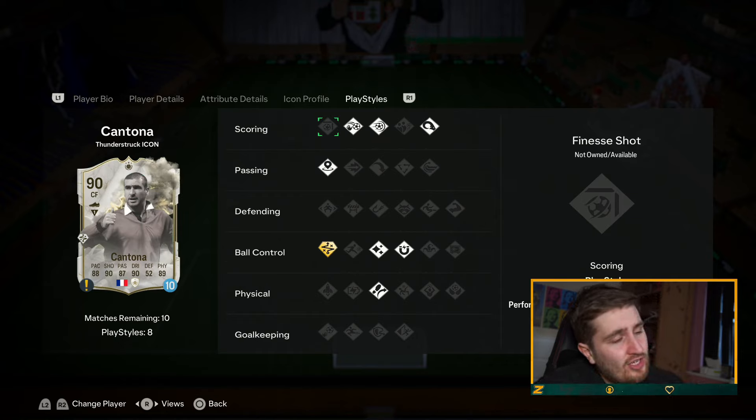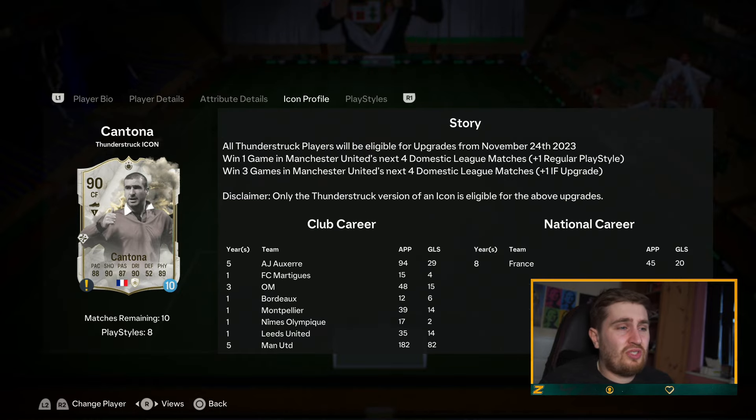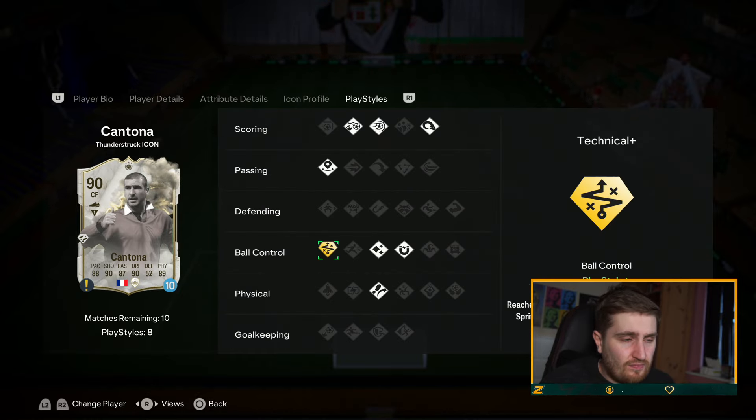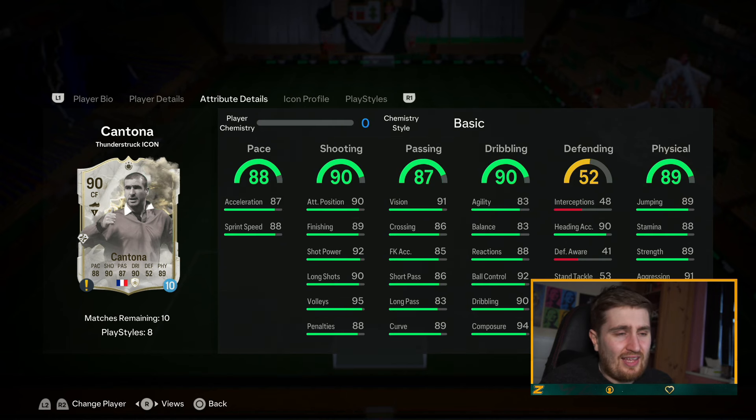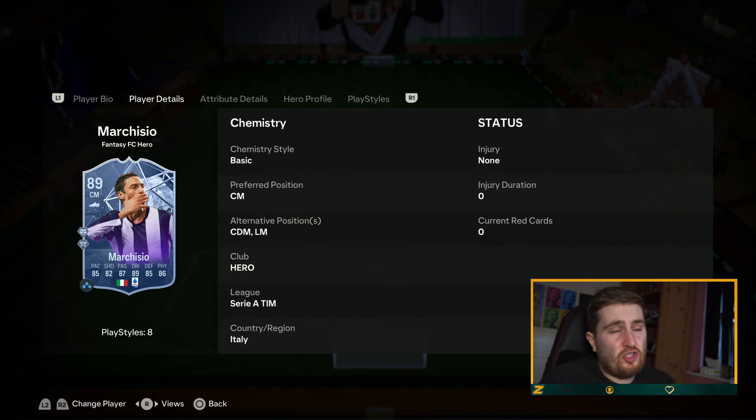Cantona — I haven't actually used the Funderstrip Cantona. I used the 89 Cantona quite a bit, and this is basically a slight upgrade but with gold technical. Gold technical is very, very good — miles better than the flair he has on the normal card. The 89 Cantona is very good, so this card is very good. French icon chemistry as well.